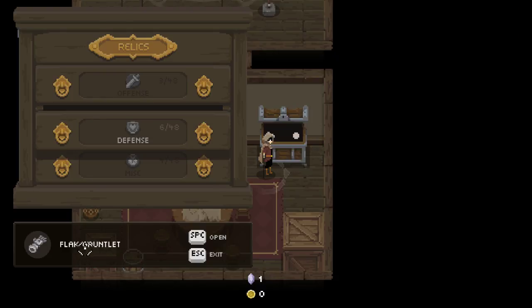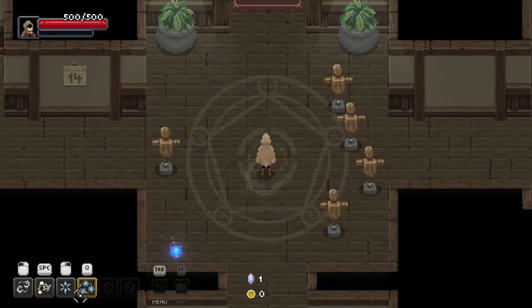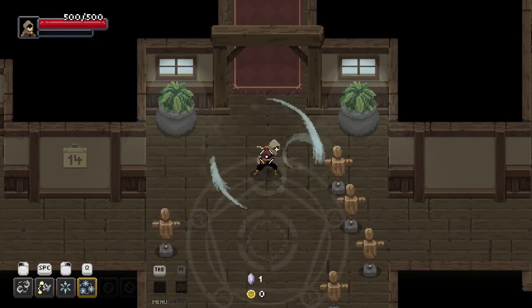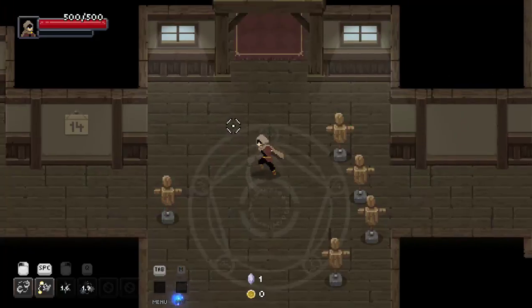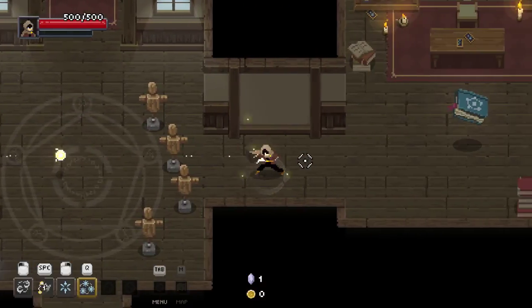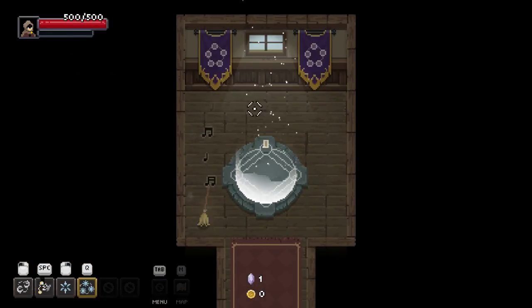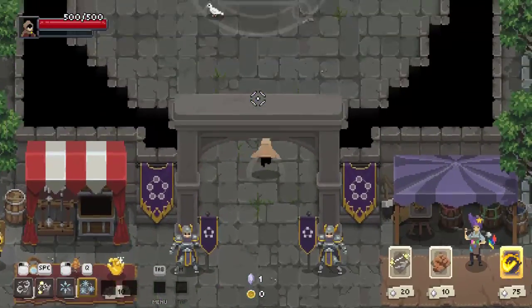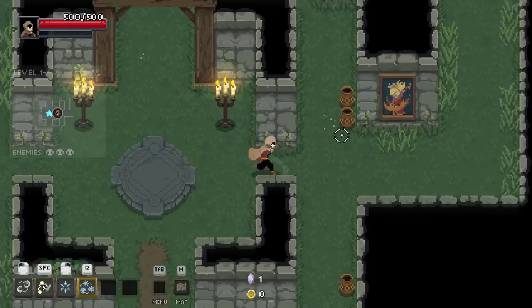Okay, what relic are we running right now? That is our number one thing to do. We're doing flat gauntlet — that's the one where arcana basic arcanas can block projectiles. We're going to do a blender build. We can pop this, pop this, and then just go absolutely ham with the dash attack. We're 100% broke. Midas hand later, earth temple first — that's where we get our bow.